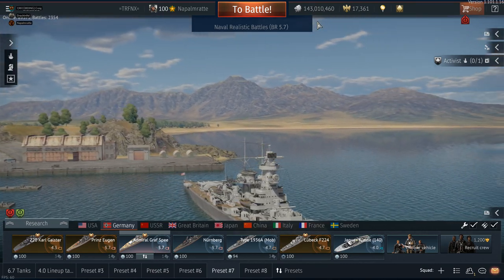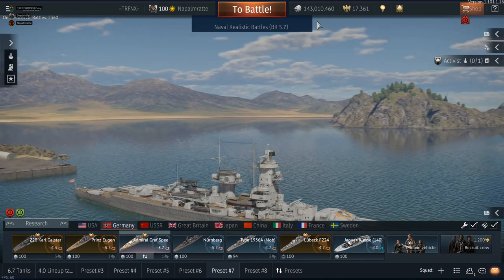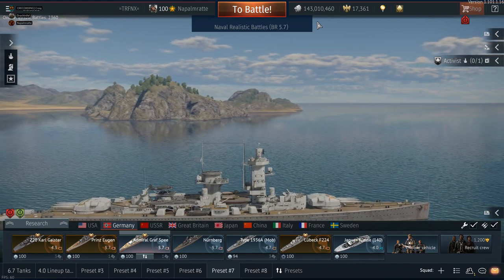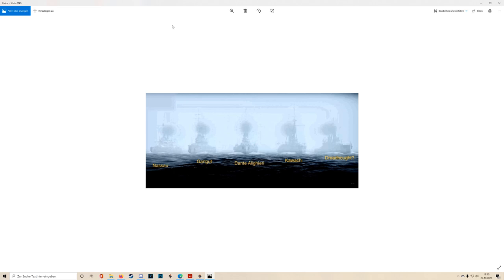Maybe not a second generation but the next step in their first generation — the Delaware class. Although they've obviously gone for the first dreadnought battleship each nation produced, you've actually got two ships here which could really be classified as full second-generation ships: the Dante Alighieri and the Gangut, both laid down three to four years after Dreadnought. Kawachi is maybe a year to two after Nassau.